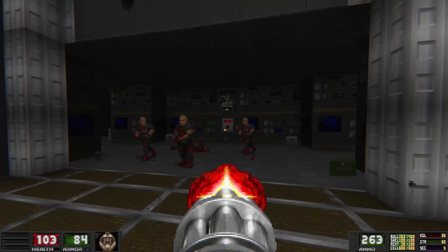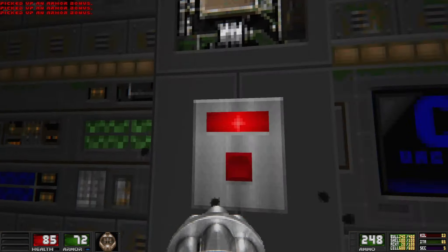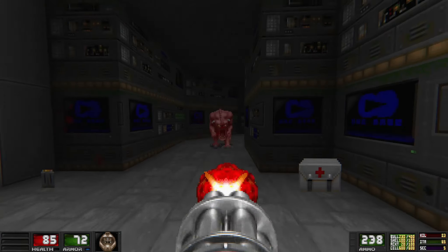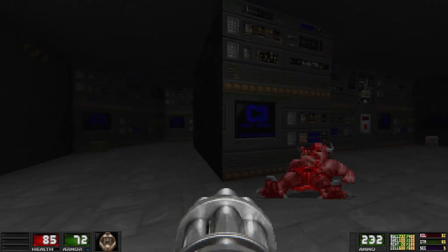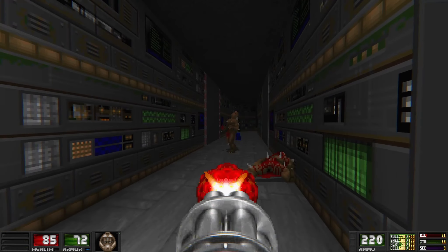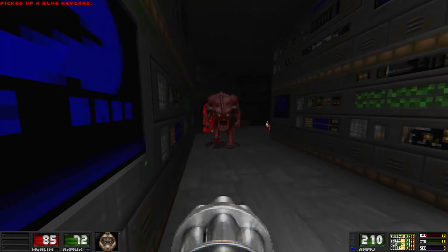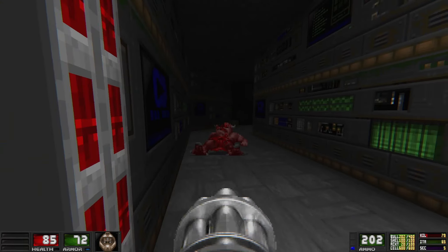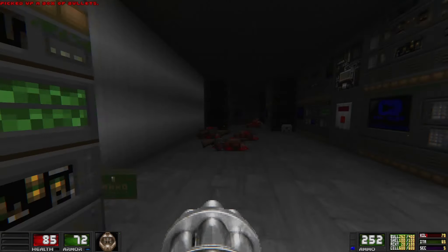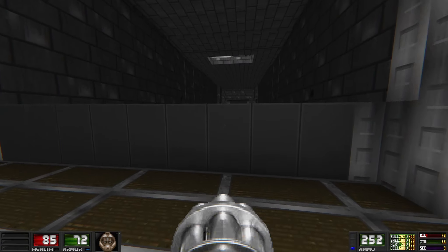Dropped me right into the shotgunners, you clever dog. See, rooms like this — kind of familiar, right? Blue key. Don't mind if I do. I cannot get these barrels to work for me today. Blue door. We know where that is.